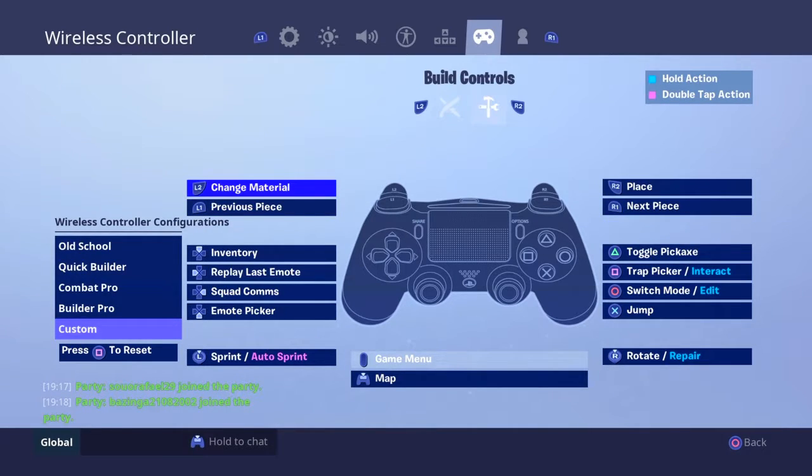Then you can press R2 to go to the build controls so you can swap the build controls however you want. You can also change the map or game menu instead of pressing the Options button. You can swap anything — any controller settings — when you play the game, so you can customize better and play better.